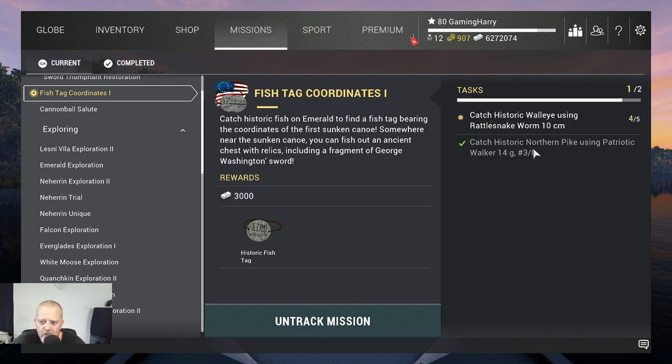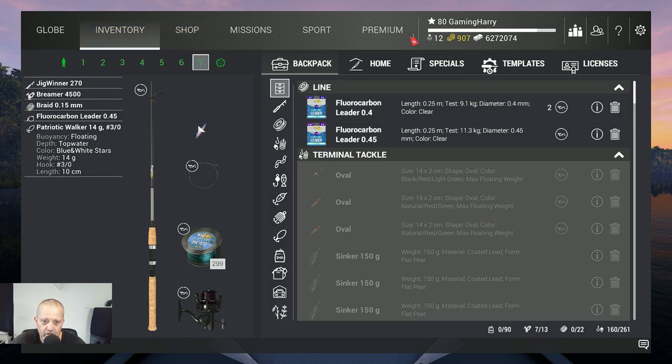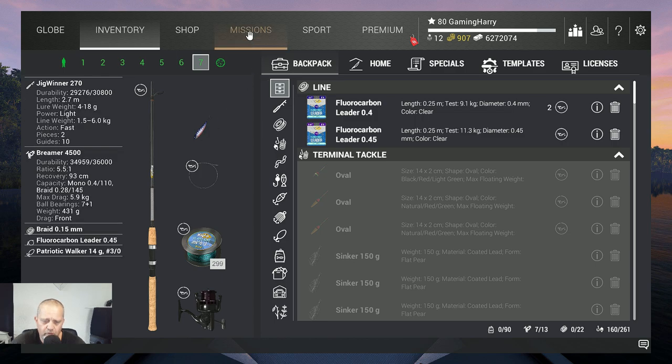So here's what we're going to do: we'll go to Emerald Lake and catch a historic northern pike using the Patriot Walker, and catch a historic walleye using the Rattlesnake Worm. First, you might be asking how do you get these 4th of July lures?